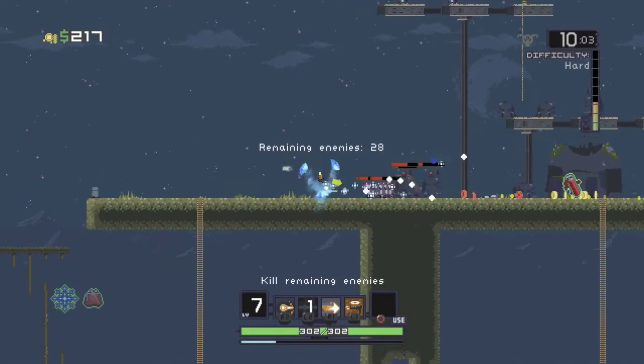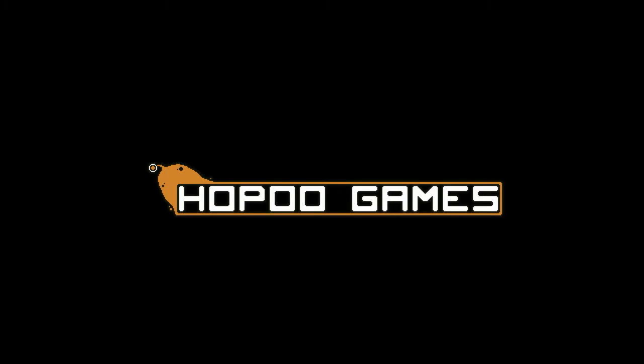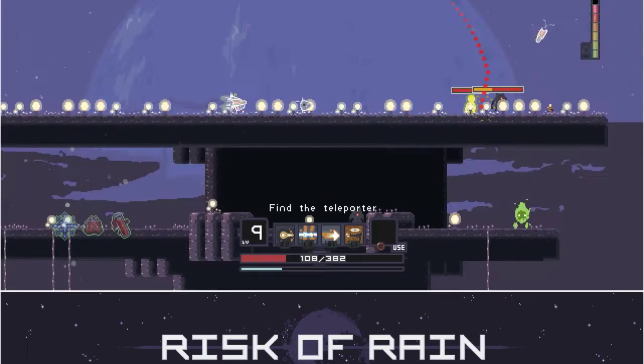When your spaceship crashes down on some unknown planet and you're the sole survivor, what do you do? Well, you kill everything in sight — that's what you do. Created by Hapu Games, Risk of Rain is a game of survival.